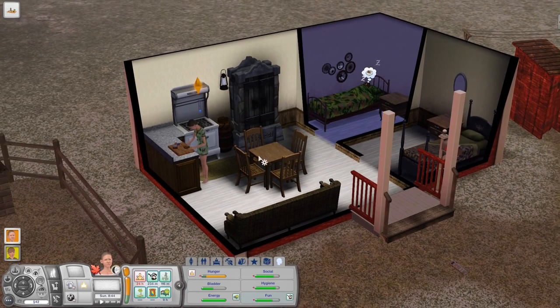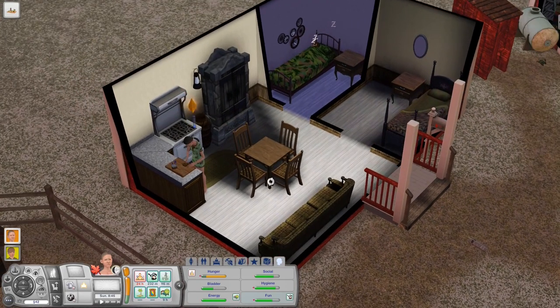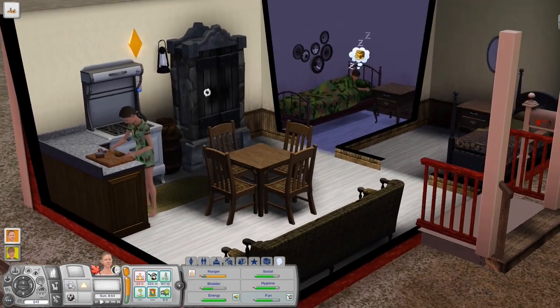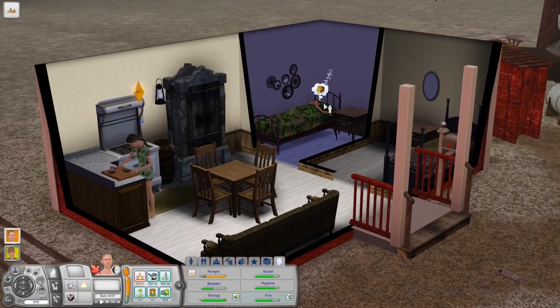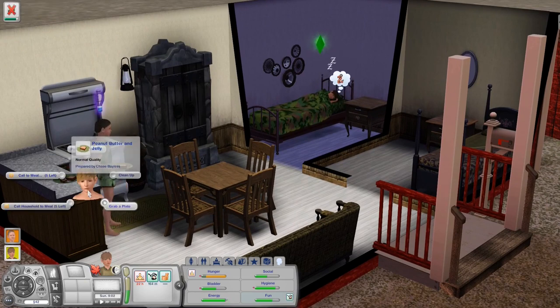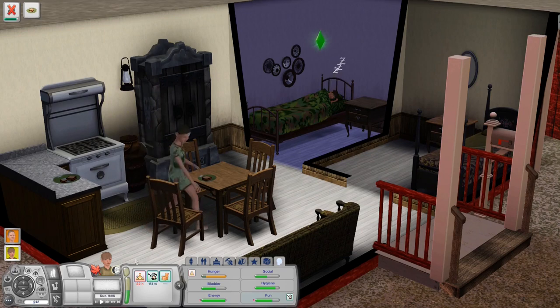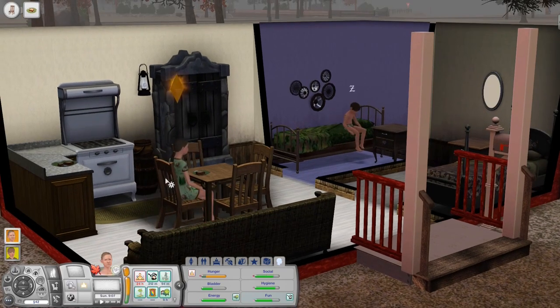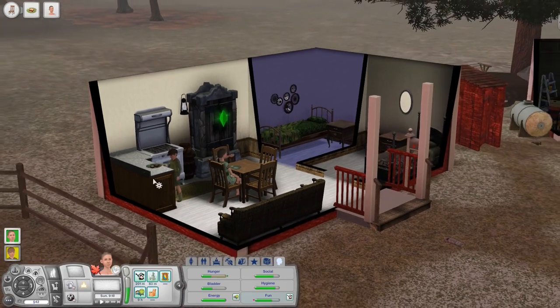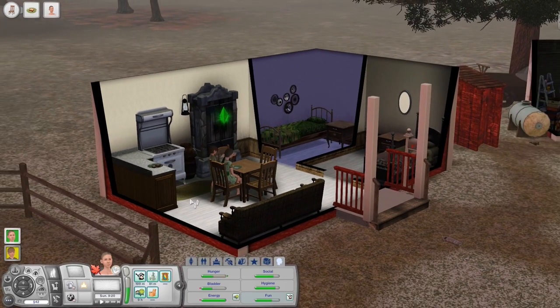Otherwise the house is decorated using their own items, though I did give them a new table because theirs was too big. A few items like this and this are not theirs, but otherwise they had really little furniture. Also, I have a new mouse and it's very clicky.